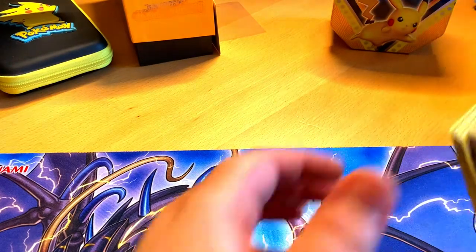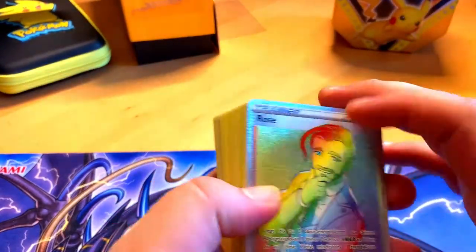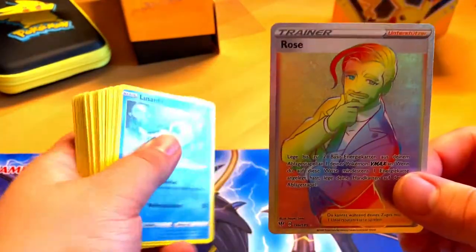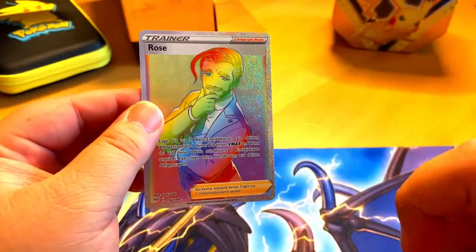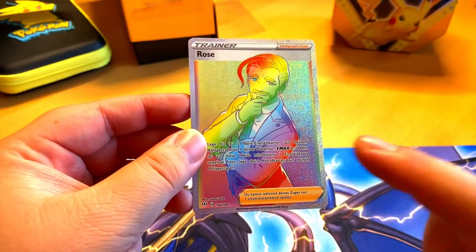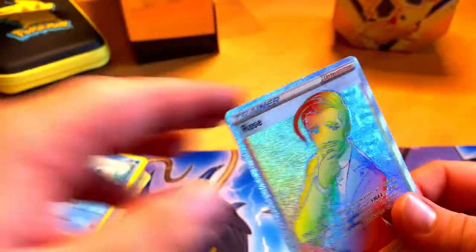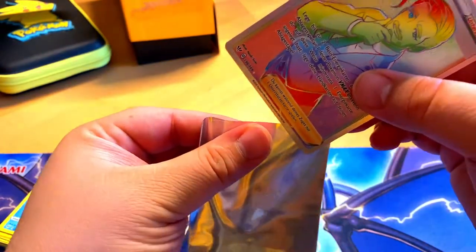I had to cut the video there because my parents were next door speaking a bit loudly and I think you could hear that. Now they're gone so I can concentrate. We stopped with this — we pulled the rainbow rare Rose! I went ahead and checked and it's worth 22 to 23 euros, which means I made my money back on the Pikachu tin. We're gonna sleeve him up with the sleeve from the retrainer box.